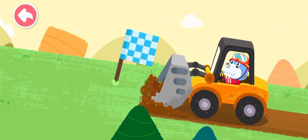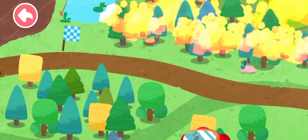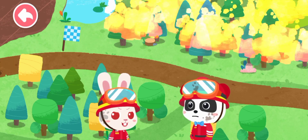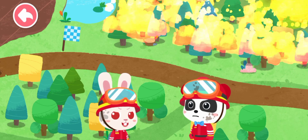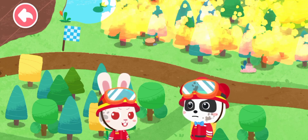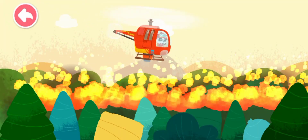Fireproof barrier is ready. Let's check out the fire. Kiki, the fireproof barrier has been set up and the fire is under control. Now we need to hurry up and put out the fire. Fly the firefighting helicopters to put out the forest fire.